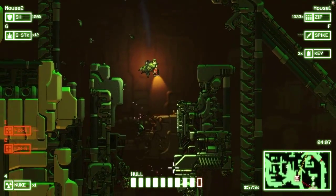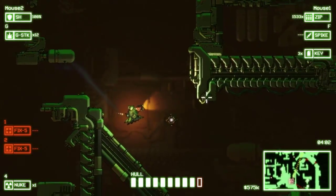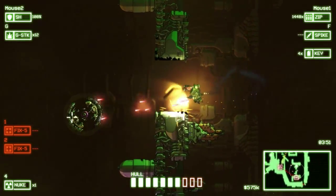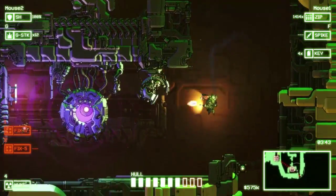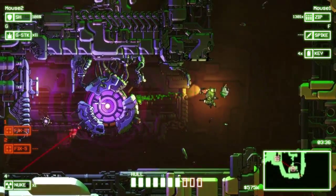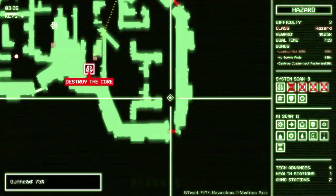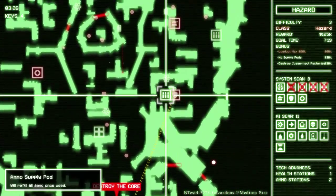I'm already seeing quite a bit of variety in enemy types. Is that the core right there? It is — but we don't want to do that yet. There's a giant spinning saw blade of death basically. Nitrous oxide fuel — that's interesting. I'm going to pick up this turret first. It would be nice to get a resupply because my ammo is getting a little bit low. There we go — we destroyed the alarm system, that should help quite a bit. The ammo resupply is near the shield generator system, so let's head up that way.